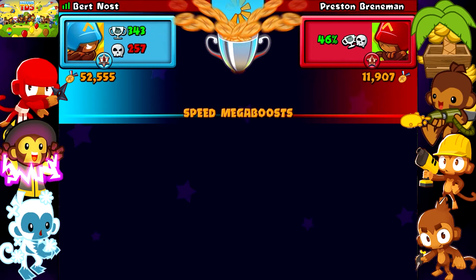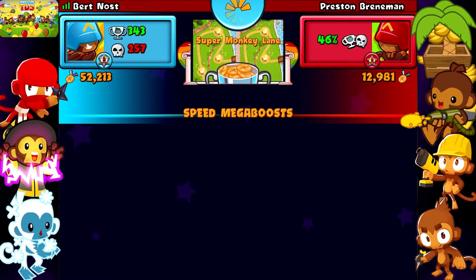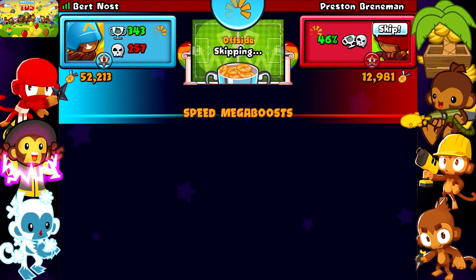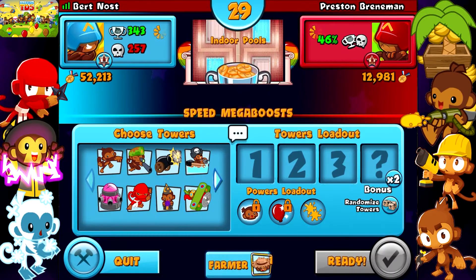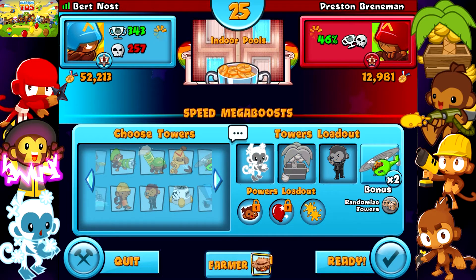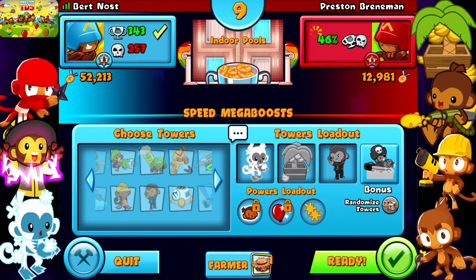We have Preston Brenneman — we got Hydro Dam. He skips. Inner Pools... wow, this is not the best map for this, but let's try it anyway. We get the sniper, but purple mob isn't enough. I hope we win this too. So we're going with a farm, of course, and just get glue on both sides. This is the worst map for this, I think.